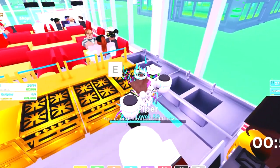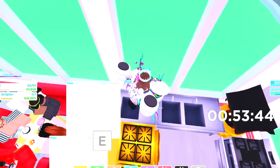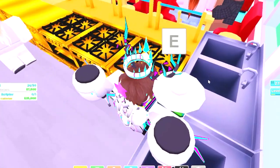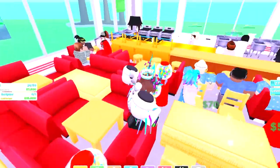We're getting 2 new pets inside of the second part of this event. One can be purchased with the egg currency, and the other one is available with Robux. The first pet is this field mouse, and it can be bought with 75,000 eggs. The premium pet is the goose, and you can obtain it by spending 150 Robux, which isn't a terrible price.